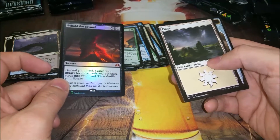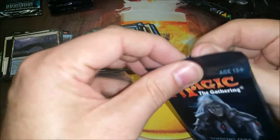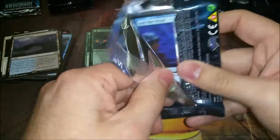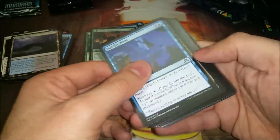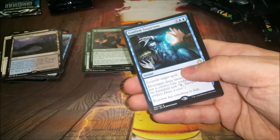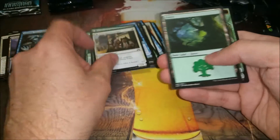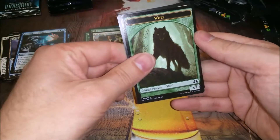Oh, foil mythic - Behold the Beyond! Don't know if it's the foil mythic you want to open, but any foil mythic I'm cool with. Seven mana though - discard your hand, get to search for three cards and put them in your hand. So if you're already empty-handed it's just seven mana, three demonic tutors. Rare is Confirmed Suspicions. Town Gossipmonger for the flip.